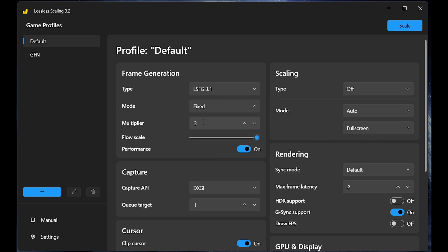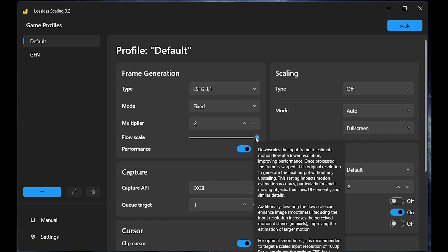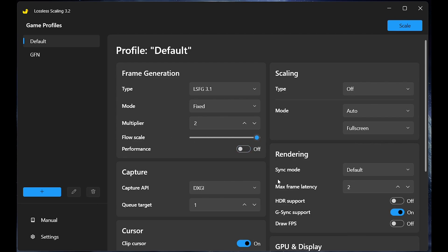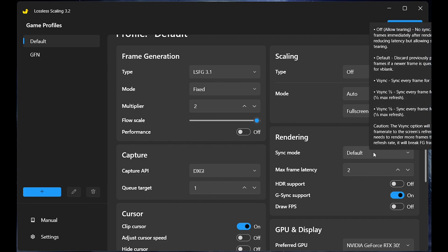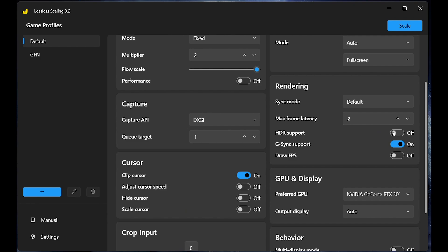I have also used other settings in a separate video for better clarification between all options. If you're gaming at 1080p, use between 90 to 100 points of flow scale. For the best visual quality, don't use performance mode — apply the same settings as I am doing right here. For displays and graphics cards, use a dedicated GPU for best results.